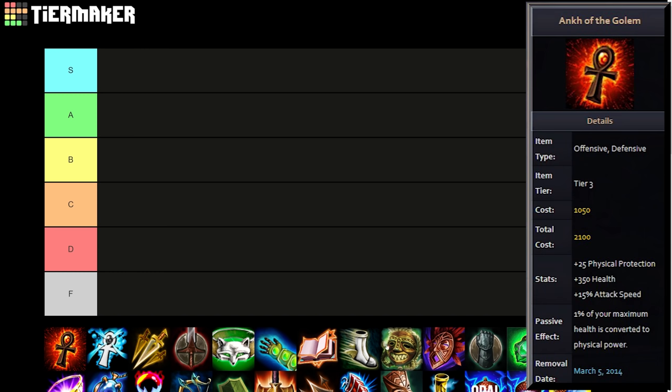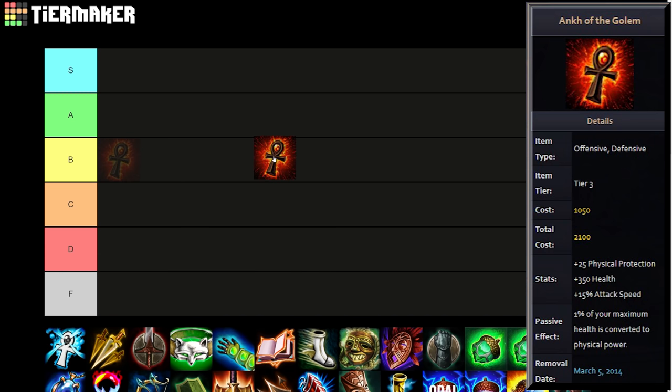First we're placing Ankh of the Golem. There were two Ankh items previously in the game. This first one came with 25 physical protections, 350 health, 15 attack speed for 2100 gold, and 1% of your maximum health converted to physical power. It's a really interesting effect — similar to old Runeforged Hammer but based on health instead of protections. Assuming you're building on a tank with around 3000 HP, you're getting an extra 30 power, so the item effectively comes with 30 power, 25 protections, 350 health, and 50 attack speed for 2100 gold. That's fairly solid.